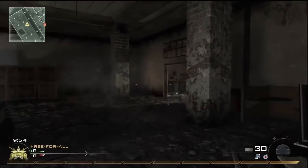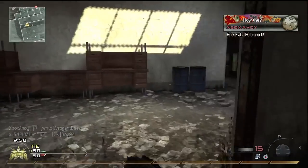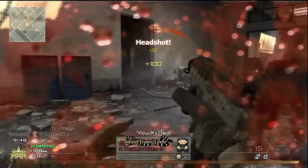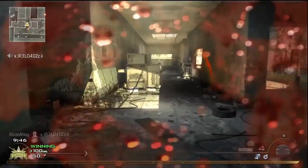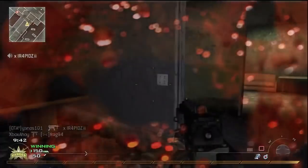FMJ decreases the damage drop-off through cover when using the TMP. Although FMJ is often useful, I'd advise against it. The short magazines mean that you are much more effective when you place your shots accurately on targets, instead of firing blindly through walls.